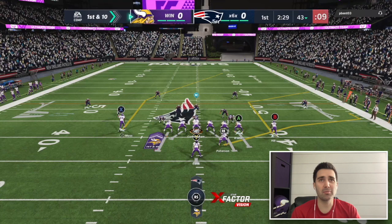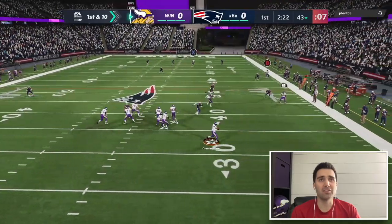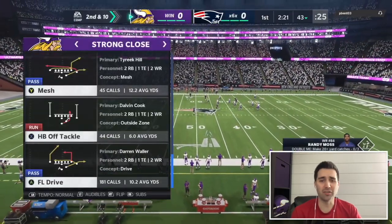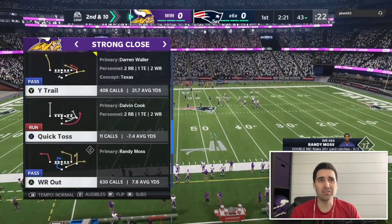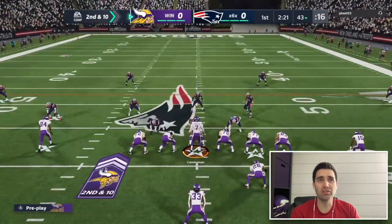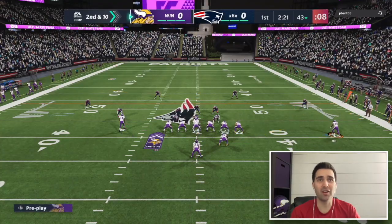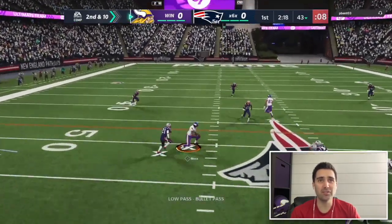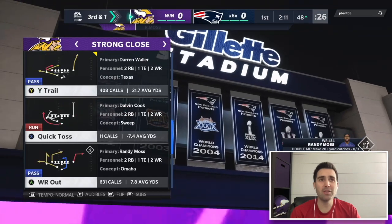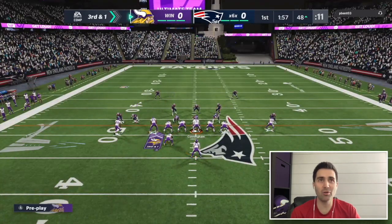If they're going to rush one, I need to work the run game and little hitches and drag routes underneath — those are really difficult to guard when you're dropping so many people in coverage. I hit a hitch for nine yards on second down, getting to third and one. We hand off again to Dalvin Cook for another first down. I'm stressing his defense, especially with the stretch/alert bubble that lets me run wide, throw the bubble, or audible to a dive.